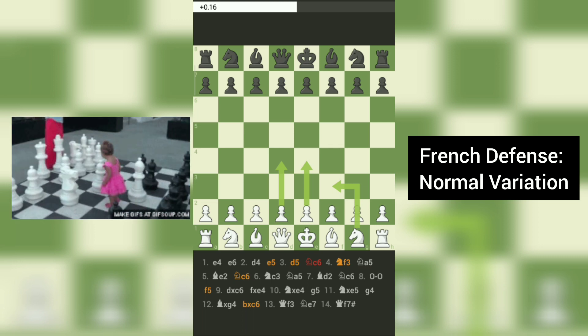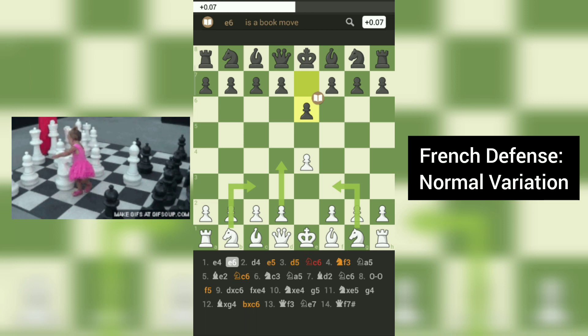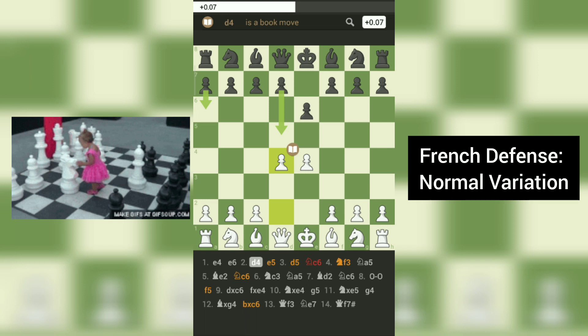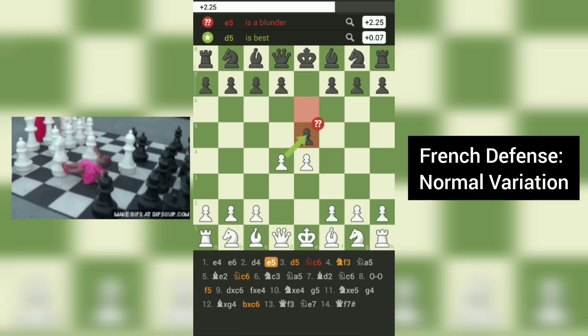At move 1, white opens with E4, followed by black's E6. This is the French Defense opening. At move 2, white responds with D4, and black chooses to counter-attack with E5, closing the center of the board.